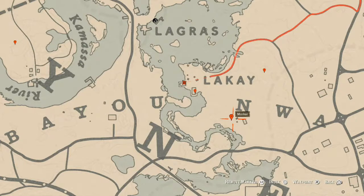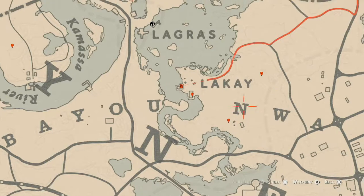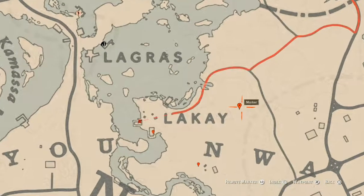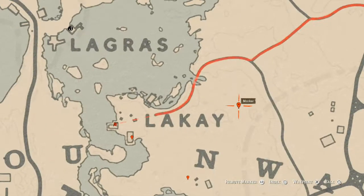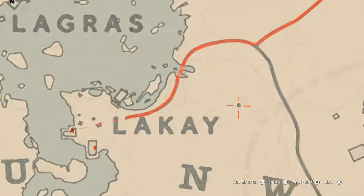This is a red egret egg — E-G-R-E-T. Shoot it down with a varmint rifle or a bow using a small game arrow. Right here up a little bit by the K there's a little square.